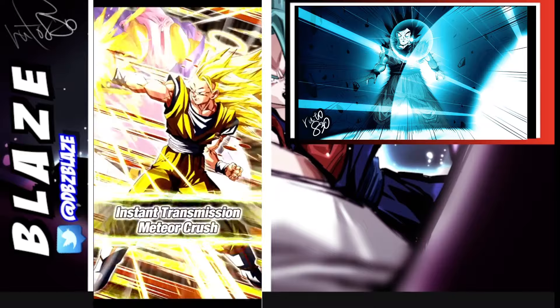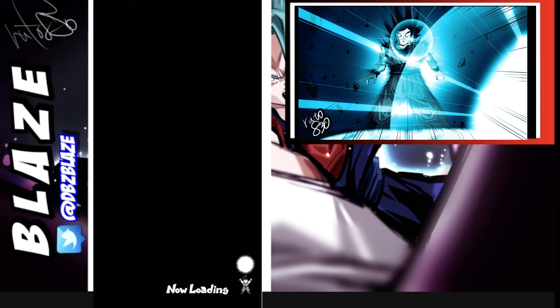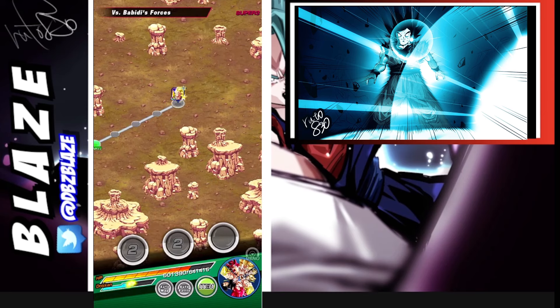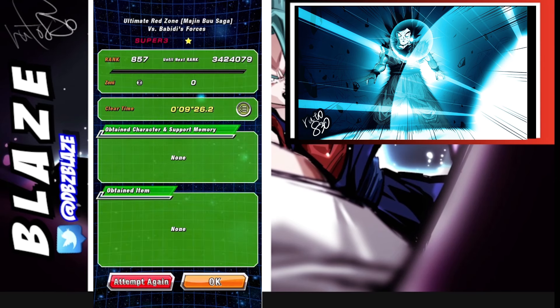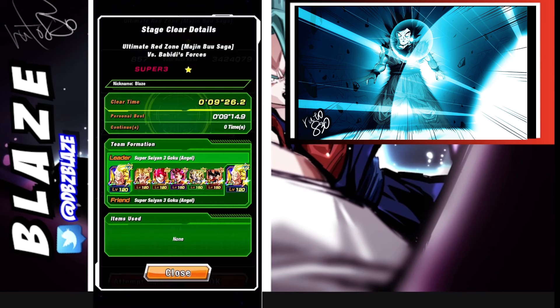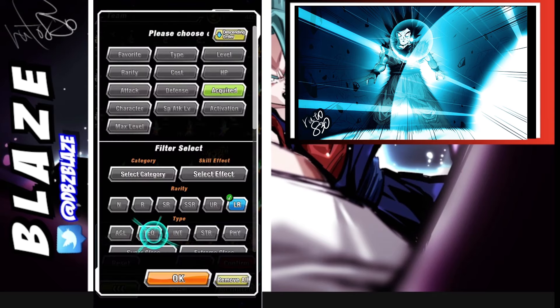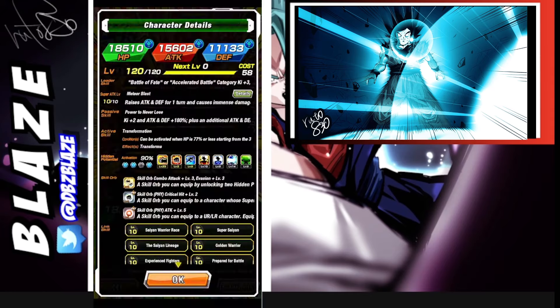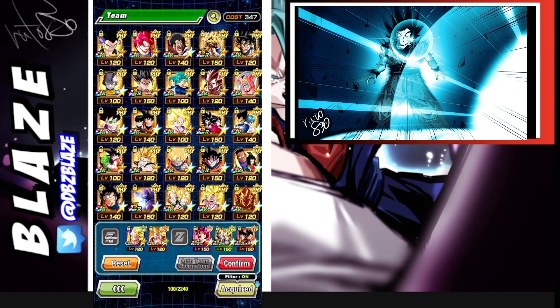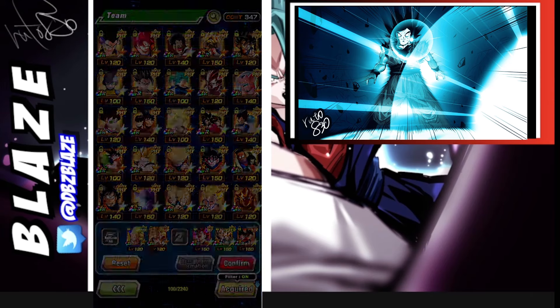Let me know in the comments what teams you used to beat this event. We did a three-for-one run, but you can do them separately if you want. We'll collect our missions now — I had to redo this video because my audio was off the first time. If you don't have Goten and Trunks, you can replace them with Vegeto. If you don't have God Goku, you can bring this other character since he's part of the Kamehameha category — once your HP is below 77 you go into Super Saiyan 3 and it's lights out.